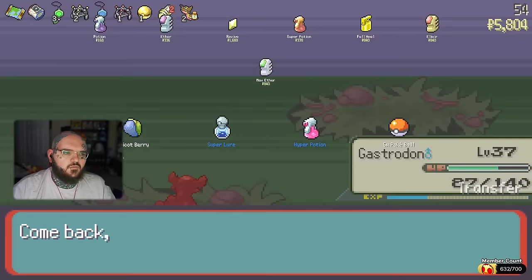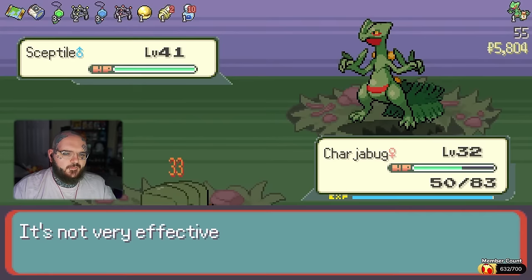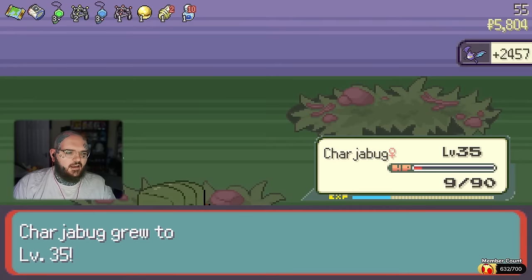Oh, it's f**king Ivy. God damn it, dude. I'm sick. I'm gonna throw up. Charjabug, it's time to go crazy, go stupid! You got a golden foe! No way my Charjabug just 1v1'd a golden foe — actual insane scenes right now.